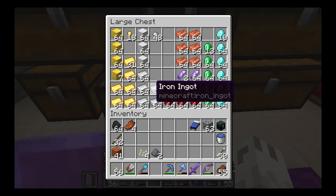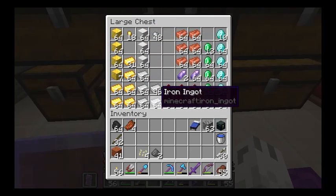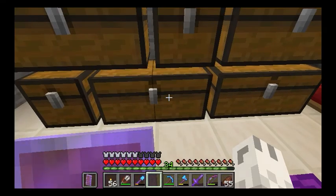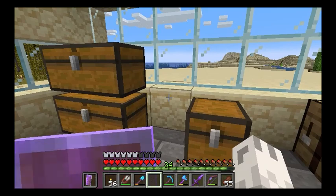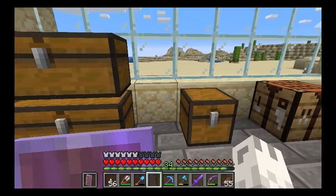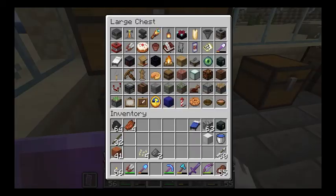If you have a pickaxe with Fortune 3, just as you randomly go through the caves and stuff you'll find tons of iron, so you can make all the golems you want. You can even make an army of iron golems if you've got a raid coming to help defend.